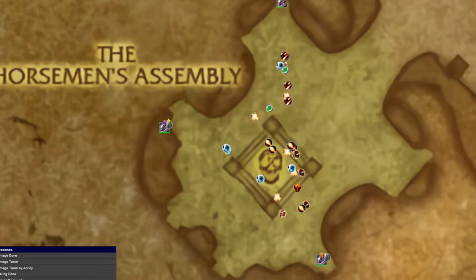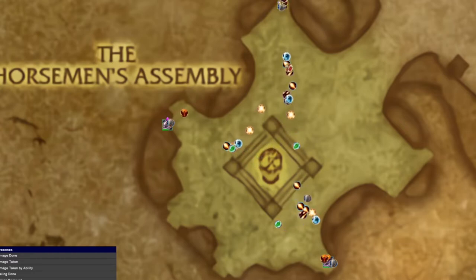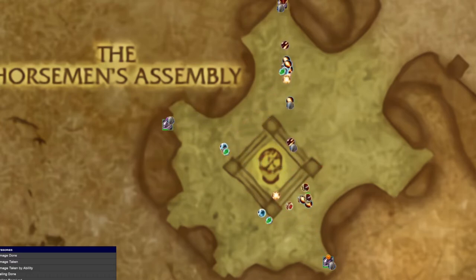Each boss gives us a stacking debuff that deals damage if we are too close to that boss, so we have to cycle through the bosses every three stacks. Tanks, first target is Thane. Everyone stack on him because of the Meteor skill. Communicate during the pull on who goes to which boss, since there must always be at least one player close to one boss.